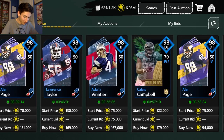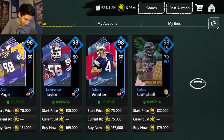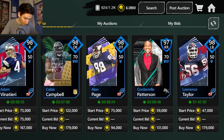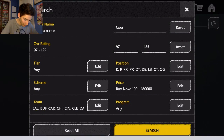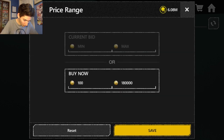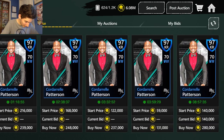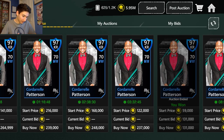This is the exact filter I showed in that video. 131k for Quarter L — how much does Quarter L go for? 239k. So I can post him and make about 200k profit. I'll take that right there — that's a good snipe.